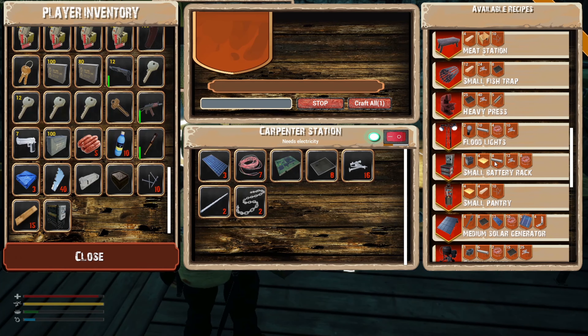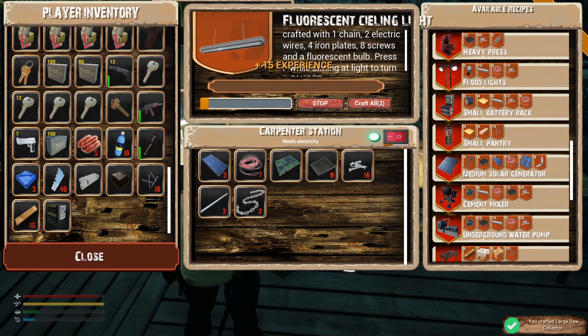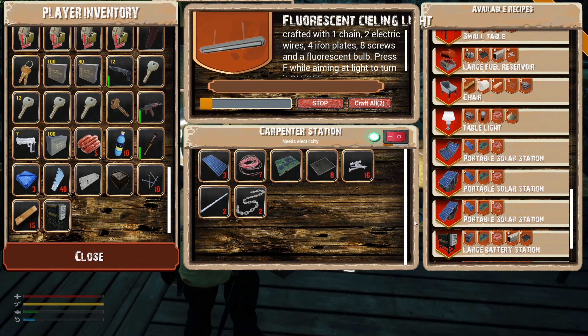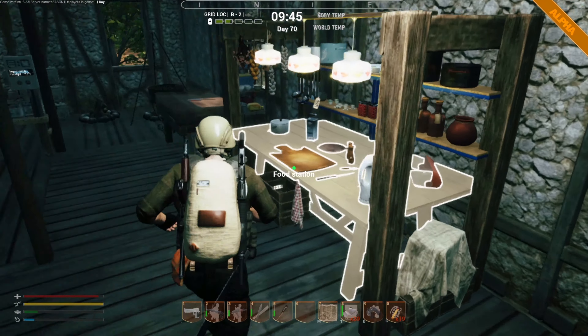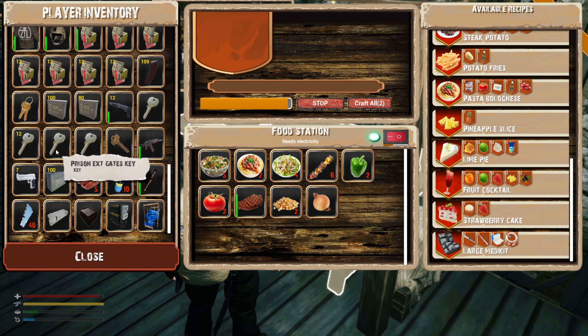The things that will take a bit of time are these fluorescent tubes - I want to take two of those, so we'll set those going. They do take a little bit of time. The other thing we will make when we get back is a portable solar station - so those are on, let's go and check our food.